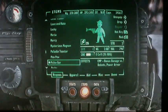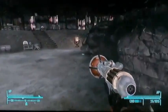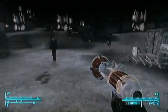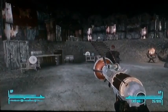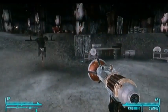The next weapon is the Pulse Gun, and this is one of my favorites too because it's very effective against robots. It's an EMP weapon — it doesn't really kill regular enemies like Boone here because it's only an EMP weapon.